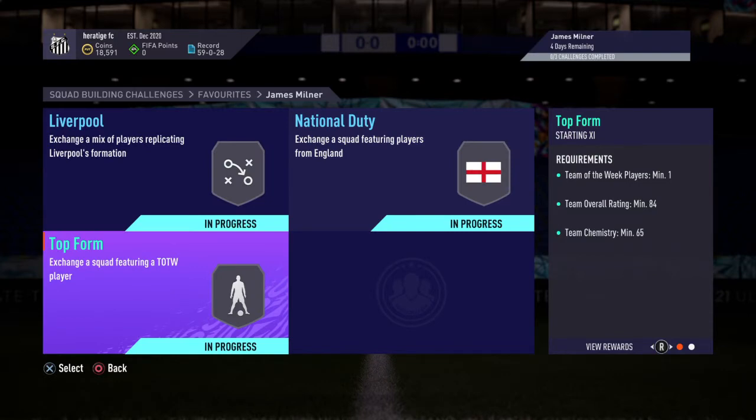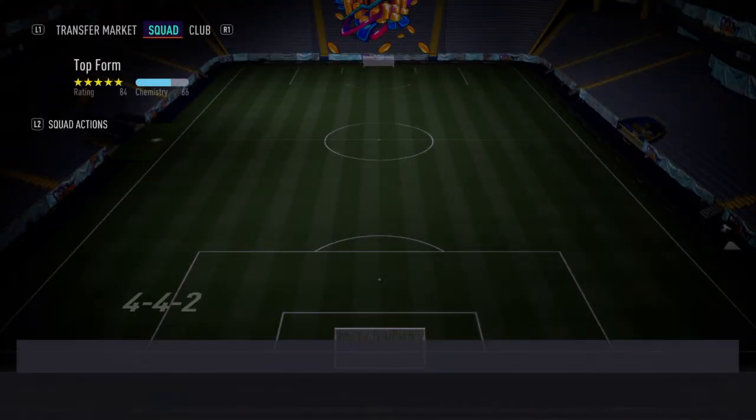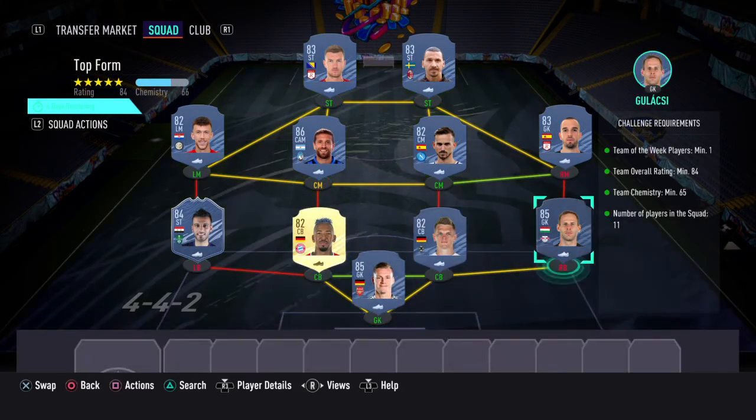And up here we just have the 84-rated team with the Team of the Week. We've gone with kind of an Italian team, our Summer being the 84-rated in-form. Feel free to use other in-forms because a lot of people have in-forms in their club. But this is what we've gone for the top form one on the James Milner card.